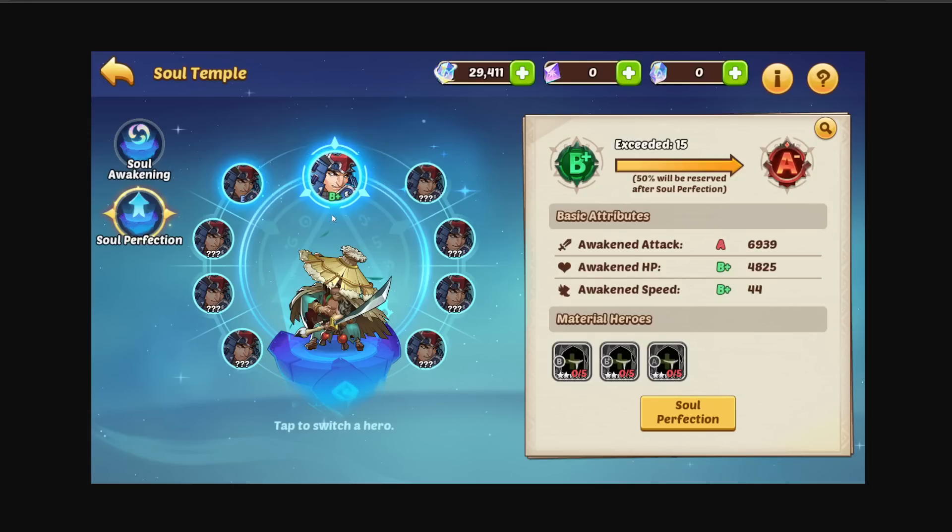You need 5B, 5B-plus, and 5A-minus. What I didn't know at this point is that going from B-plus to A-minus is very expensive, and going from A-plus to S is also very expensive. It is actually cheaper to go from A-minus to A, and that's what we're going to do in this video. You can see it costs 5A-minus, 5B-plus, and 5B to get one A-minus — that probably isn't worth it.